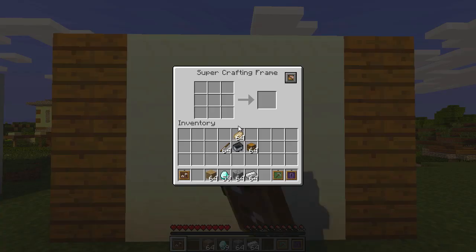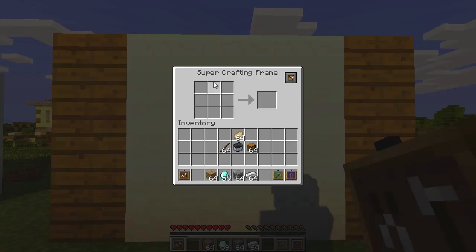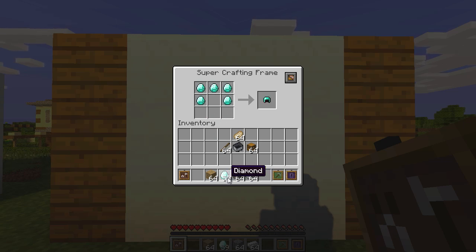You just go to any surface and place it down like a normal item frame. Once you place it down you will be met with a GUI screen similar to a crafting table screen, but slightly different. What you need to do is craft the item that you want to display in the frame.